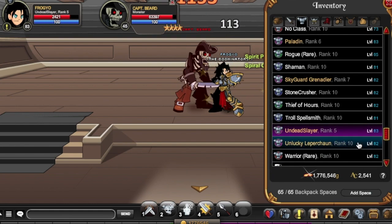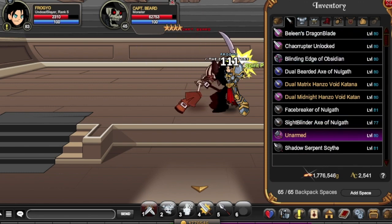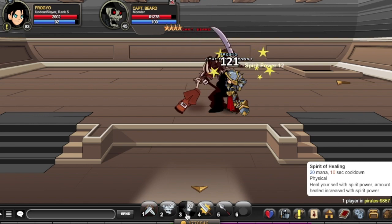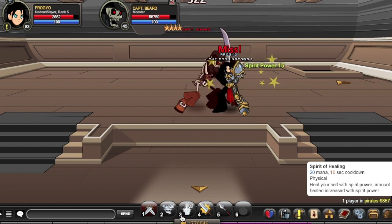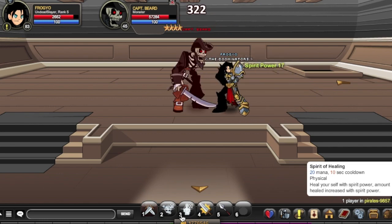For enhancements you want to go full Luck, by the way. Just get those crits up — lock, lock, lock, lock. Because nobody wants Fighter unless you want to increase your health and non-crits. But let's be honest, nobody really likes seeing non-crits. I recommend getting Luck enhancements. Spirit power is at 18, almost there.